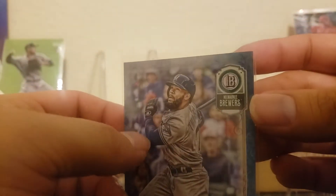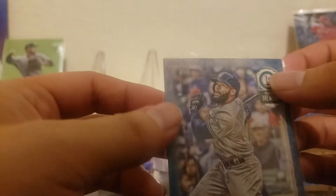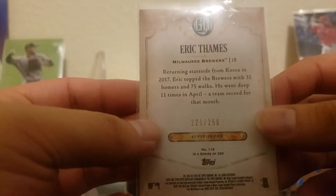We've got the Eric Thames — not that great condition. You can see the right corner mostly and the left corner, but generally the bottom has less damage since you don't really put it down. I bet that's numbered 221 out of 250 — Eric Thames, former Brewer. I forgot where he is now; you guys can let me know in the comments.